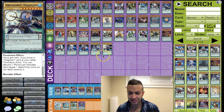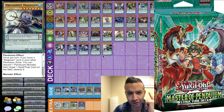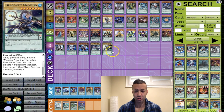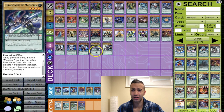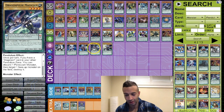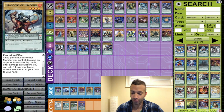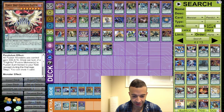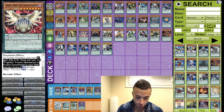Dragon Pit and Dragon Pulse both have great effects: destroy a monster, destroy a spell or trap. The magicians have too much utility — if these are in your deck you can destroy a monster or spell/trap anytime you want. Dragoons of Draconia — this is going in as a beast-warrior scale for when Broadbull comes back, just in case.